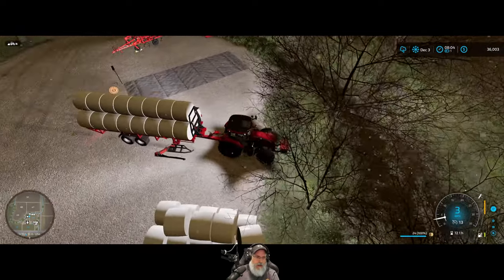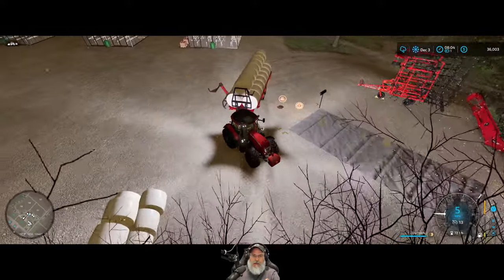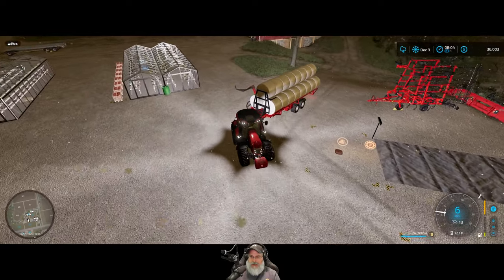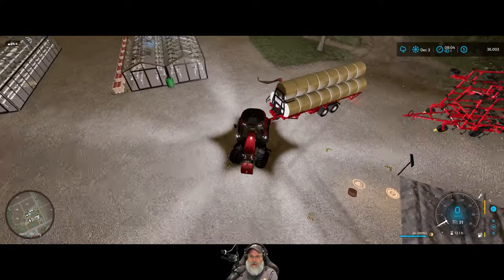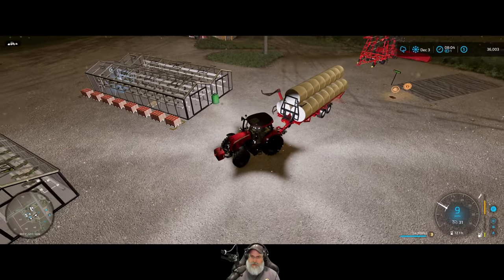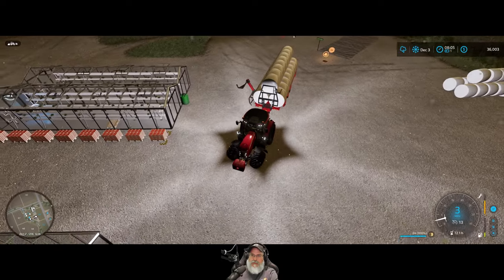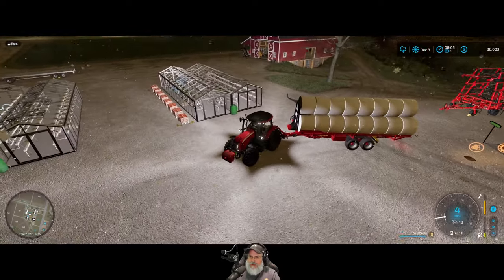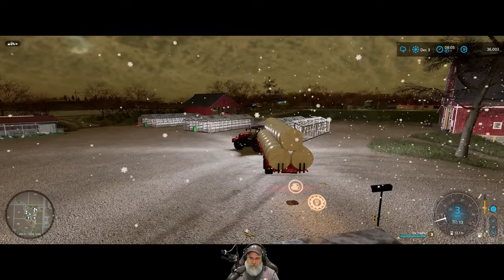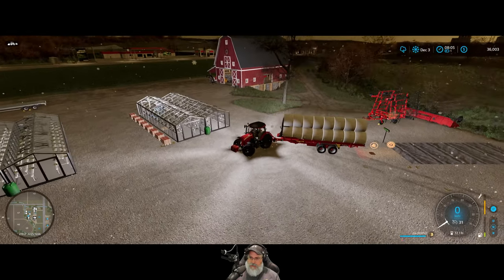What we'll do throughout the year is we'll do our silage and then come in here and offload into this section, and it'll put it into the storage pile. I believe that's how it works. Let's pack the trailer up here so it's in the loading area — that should be good enough. Let's go ahead and offload now and see what happens.